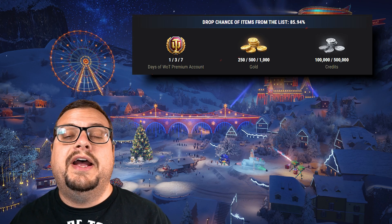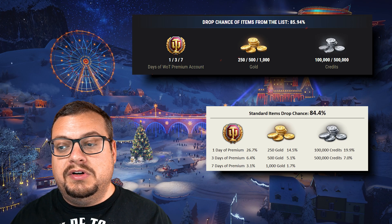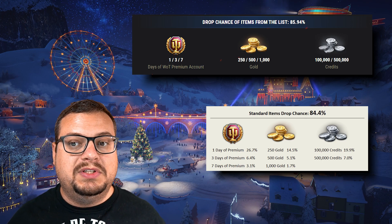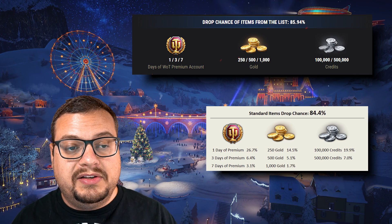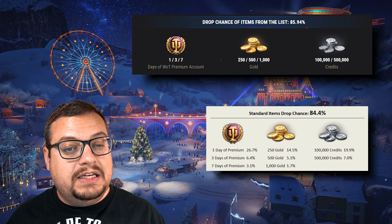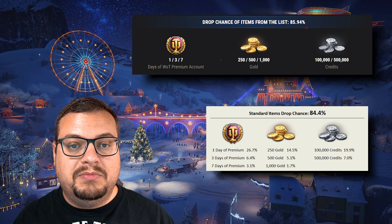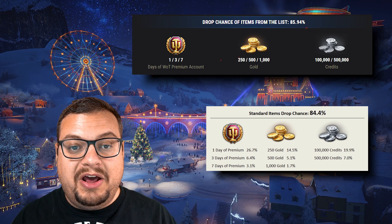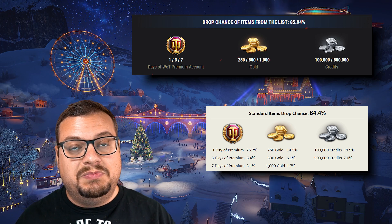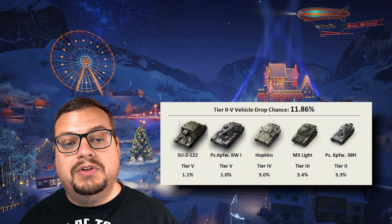Wargaming lists the standard items dropping at roughly 85.94%. We observed 84.4% — the lower percent is obviously due to the guaranteed pity mechanic for a high tier vehicle after 50 boxes. What Wargaming doesn't publish is the drop rates of the individual items within the standard item drop category. From this data you can gather that about a quarter of your boxes are likely to just be one day of premium time.